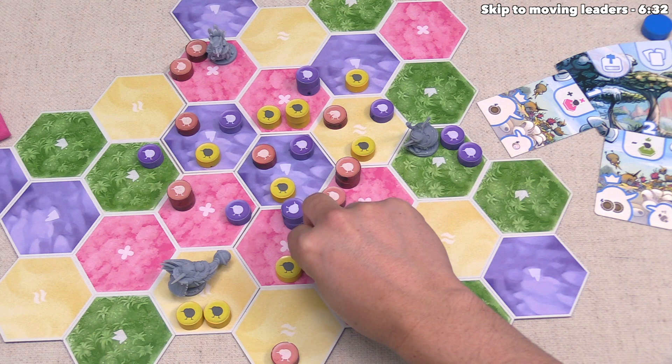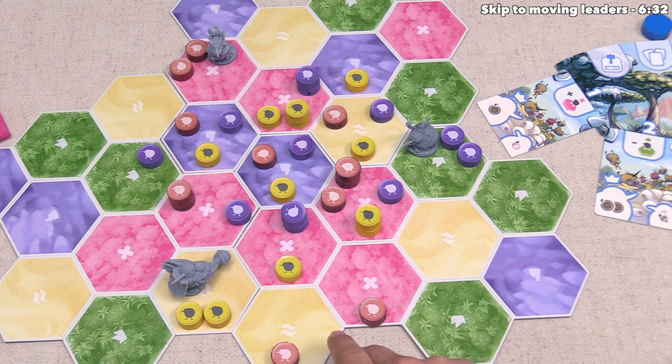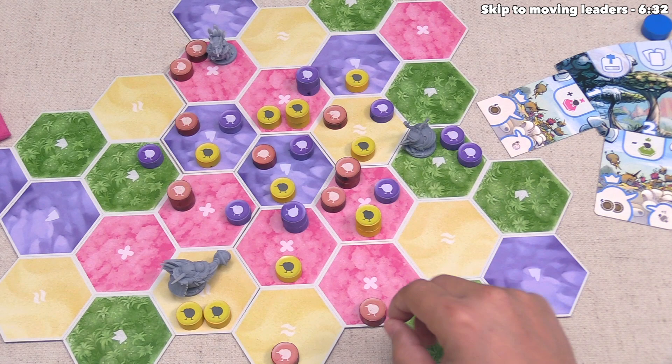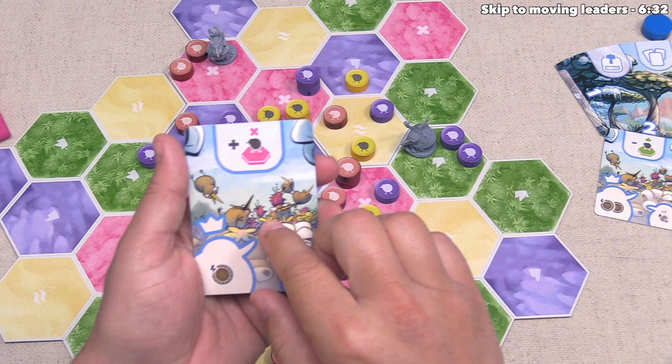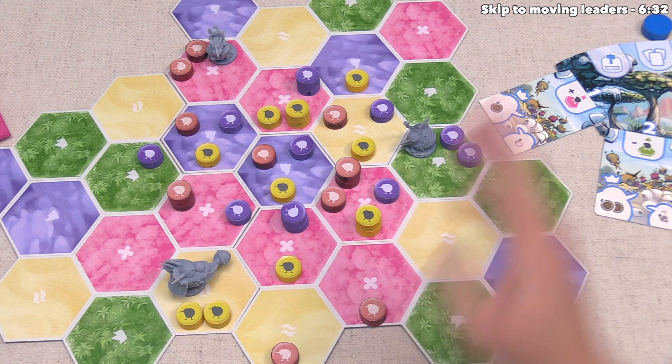This might not seem like it's done much for us — we've just moved around in these flowery areas and only kicked one opposing kiwi out — but this is going to set us up for a great move with our leader kiwi very soon. I'm focusing on these flower areas because for the first season, there is a goal that says the player with the most kiwi tokens in the flower areas gets a better bonus. The leader gets a domain token, whereas everyone else gets a random food.